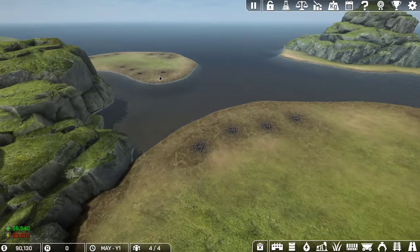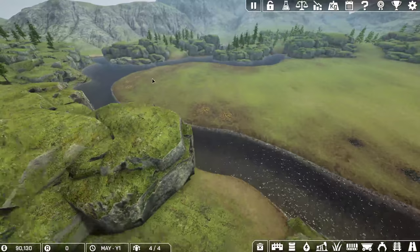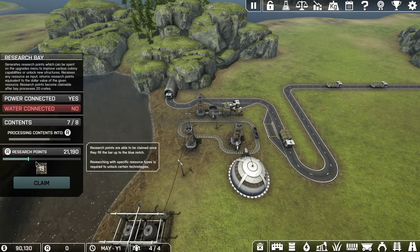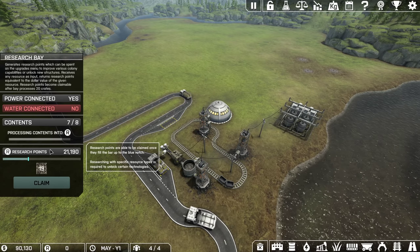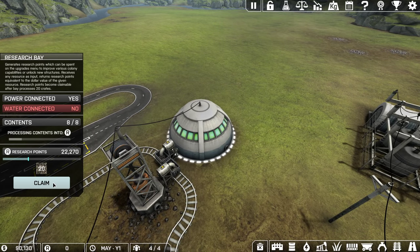This map has some oil, coal, iron, gold, and a whole lot of gold — there's a whole mess of gold up in that corner. I'm now about to hit the 20 required mark for research at this bay. My research bay turns green when it's ready to be claimed, so I'm going to claim it.